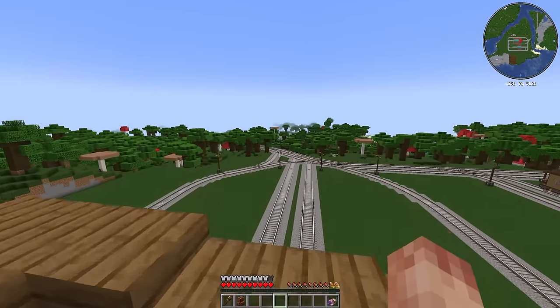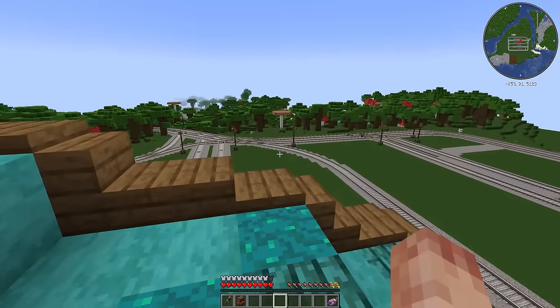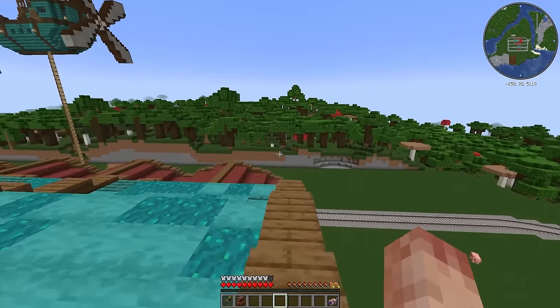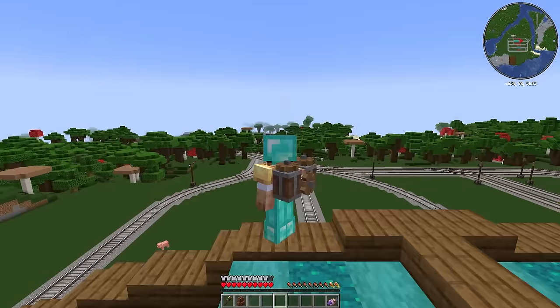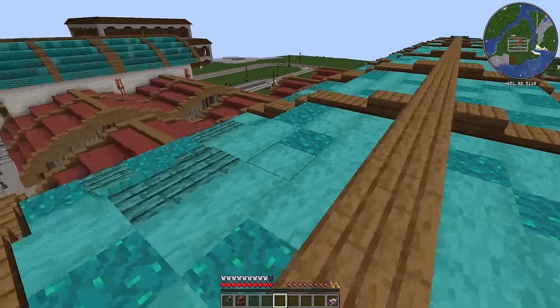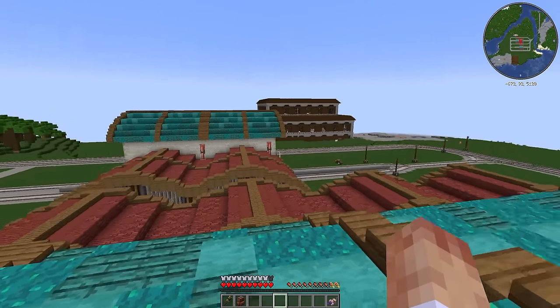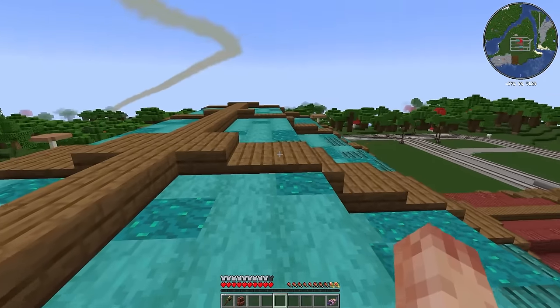And I believe if they're on schedule, the freight train should be here in about 30 seconds. Either way, I'm loving how this distribution hub is coming together. It really is starting to look pretty cool, but we've got a bit of a problem. We've got enough storage here for 60 different items from all of our different farms. We're currently only using about 15 or so, so we've got plenty of space for things as we expand.